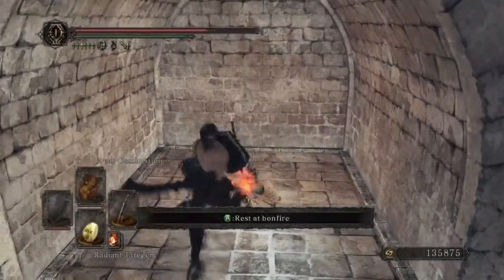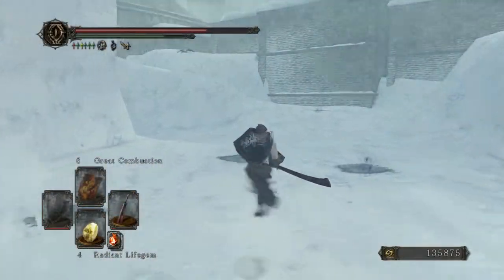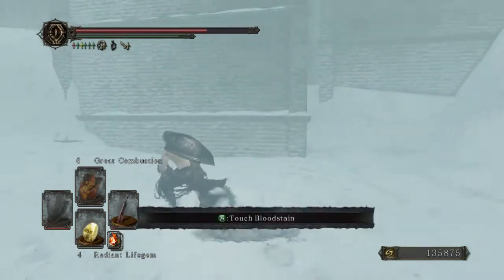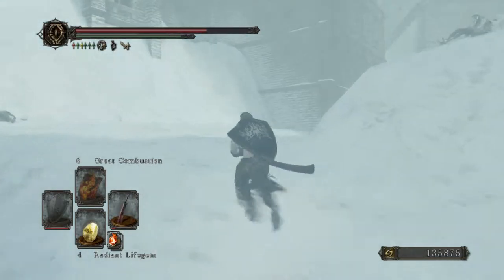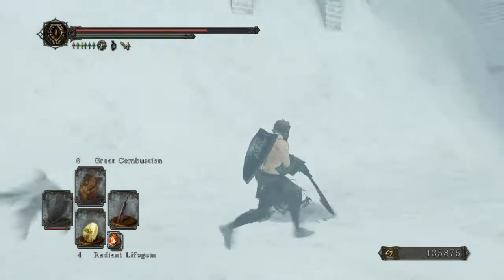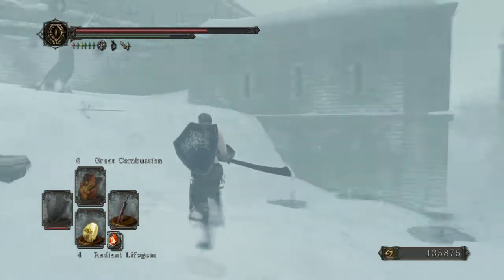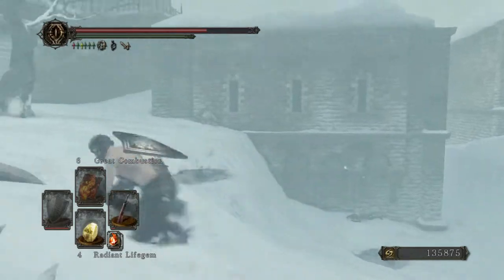I'll show you where to get it. So you're supposed to go from the second bonfire. There's going to be enemies scattered throughout this entire area, so you can just pause the video if you want. There's going to be a retainer there, and another retainer here. There's going to be a few monsters here, like the ones with the big clubs that I explained to you about.